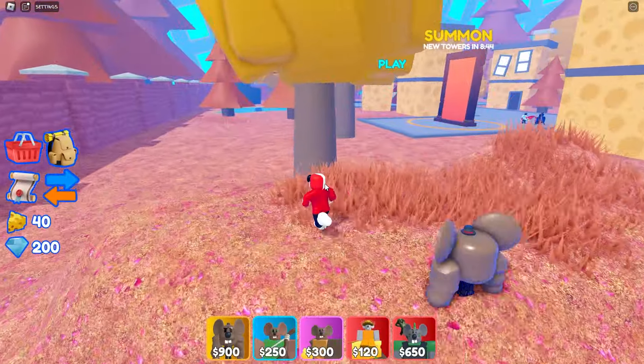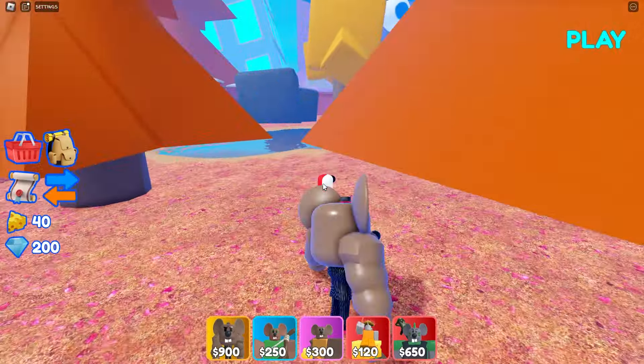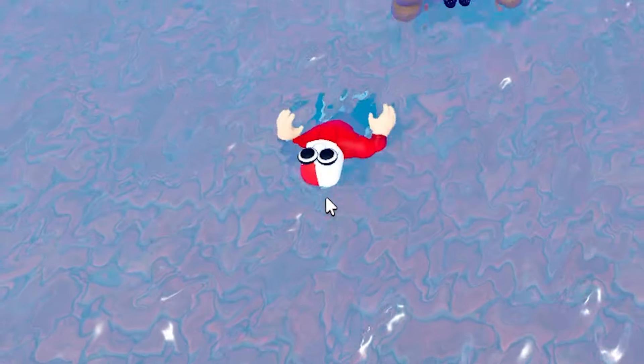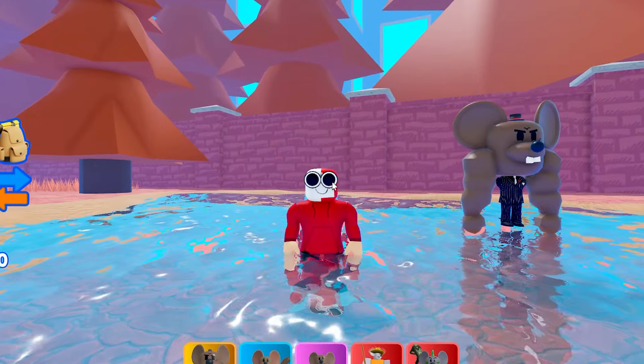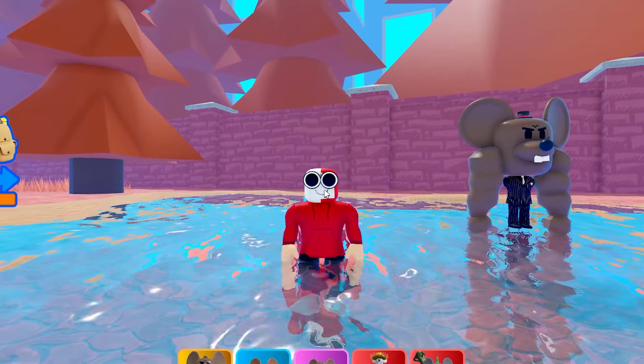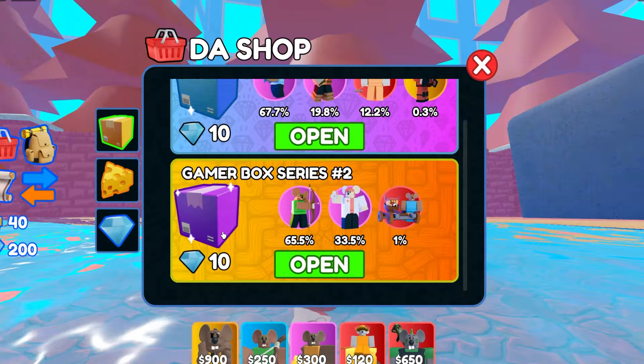I know the luckiest spot in this game 100% — it's drowning in this pool. Just doing this in the pool. Splish splash, I was taking a bath. The boss is floating. Are you Jesus? Are you God? You can walk on water?